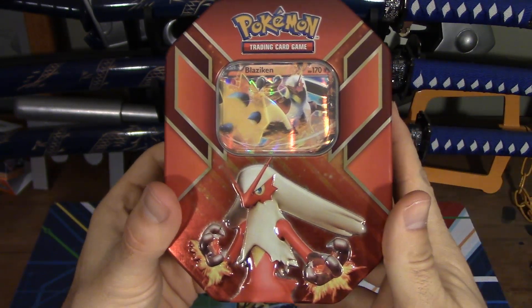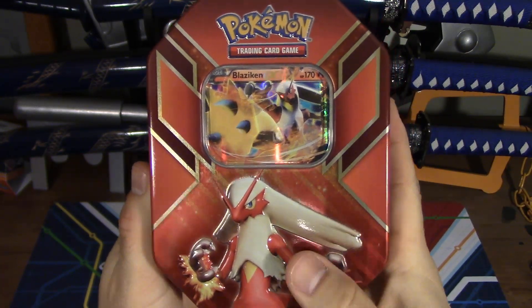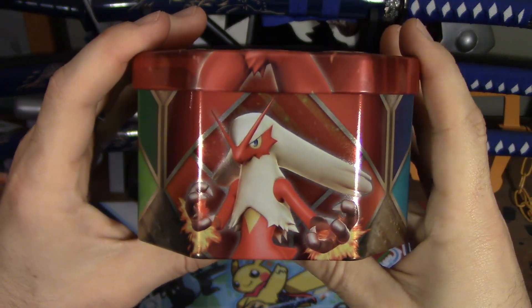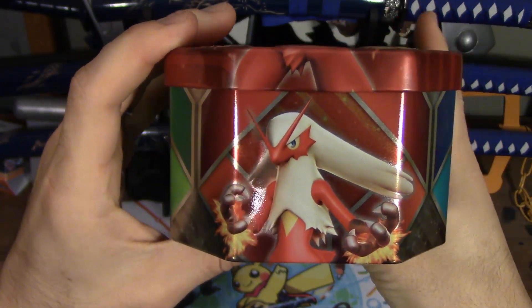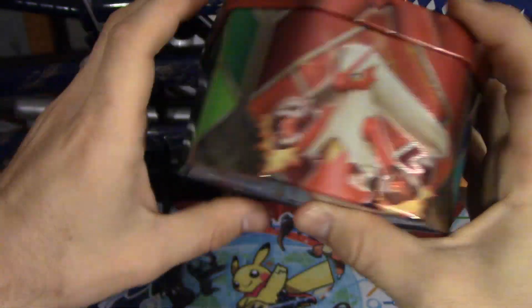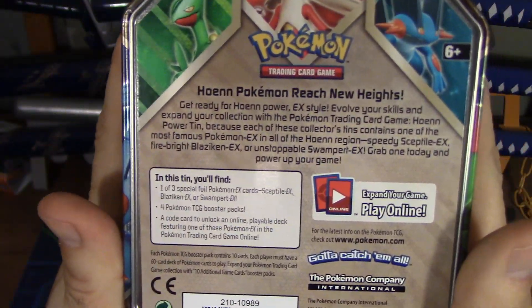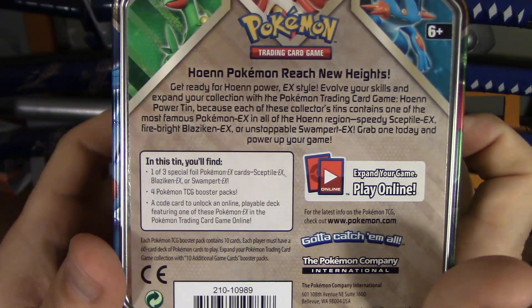Alright guys, here it is in all its glory. Blaziken EX. I got the plastic off. Let's take a look at this tin — we've got a nice picture of Sceptile here, Blaziken there. Look at that face. I promise I'll go vegetarian from now on. Blaziken's coming after you. Well, Sceptile — no, he's scared of Sceptile, fair enough. We've also got Swampert here, and on the back it says 'Hoenn Pokémon reached new heights — get ready for Hoenn Power EX style.' Really excited to get these things going.